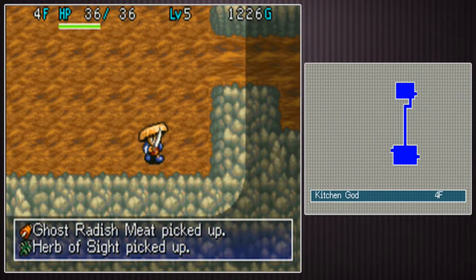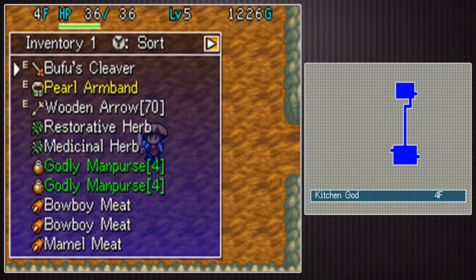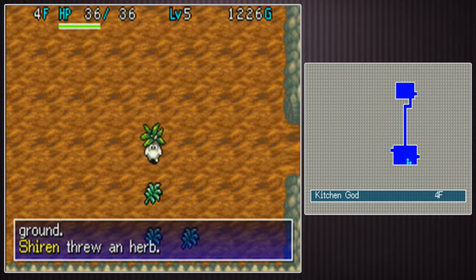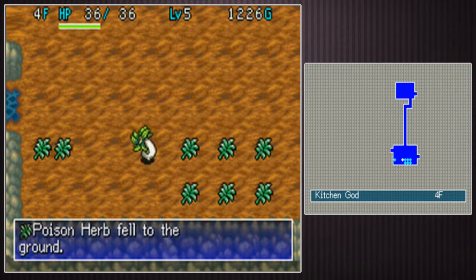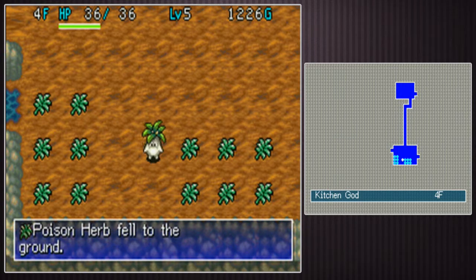Got some ghost radish meat. I guess I will make some herbs. Oh, that was dumb. As I said last episode, when you eat monster meat you forget all of the traps that you uncovered with the herb of sight, so I wasted that herb of sight. But it's okay — I'm learning as I go.